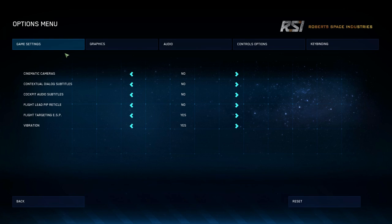The other setting we're going to cover is under game settings - the flight lead pip reticle. We talked a while back about using the pips and how they work. You've got two options: the lead pip or the lag pip. The lead pip shows you where you need to shoot - the ship estimates the trajectory of where the enemy ship is going to be, and you shoot at those boxes to hopefully land your shots. The alternative is the lag pip, which puts you in a position to be more precise. It shows exactly where the bullets are going to land.